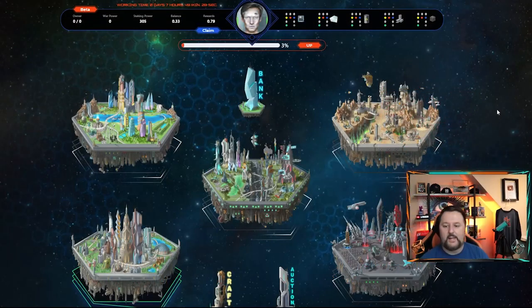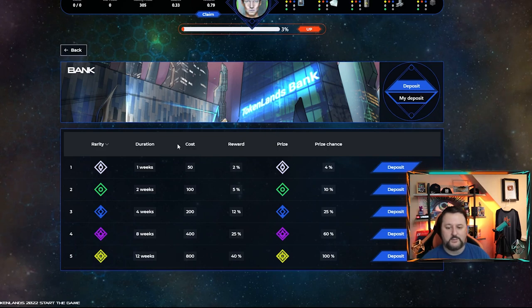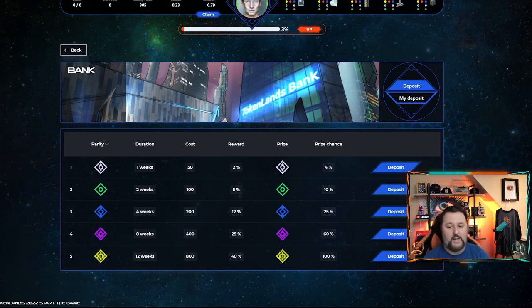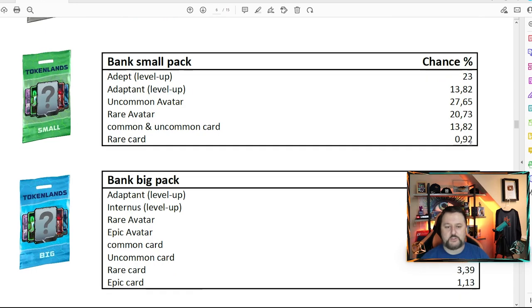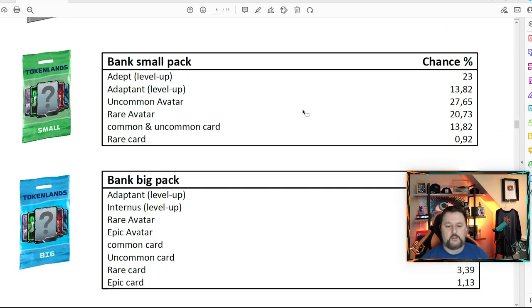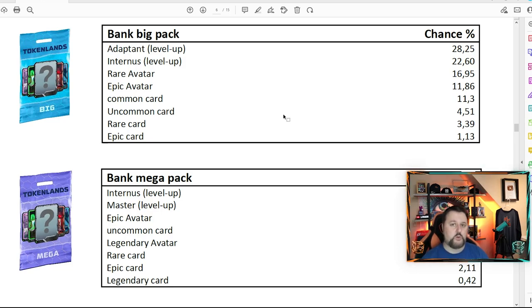Let's check out the bank. You can deposit T coin and have a chance to get a prize. For the one-week basic duration it costs 50 T coin — you get a 2% extra back in a week, and a 4% chance to get a bank pack. Here's what the bank packs look like: there's the bank mini pack for one week, then the small pack, going up from there. You're mainly getting avatar cards and level-up cards, possibly some other cards. As you move up you get common, uncommon, then rare.